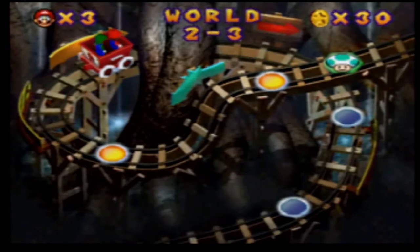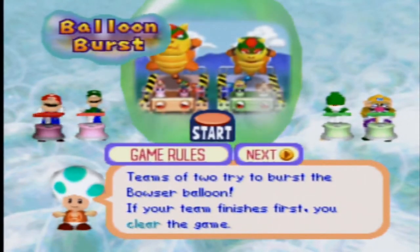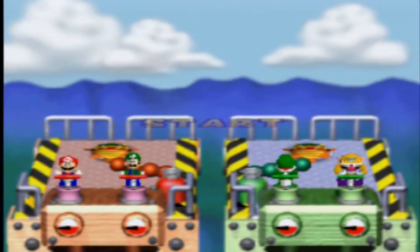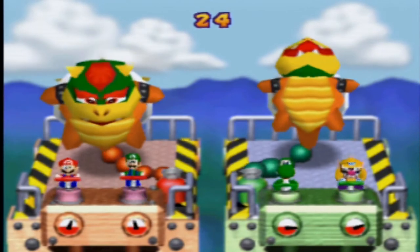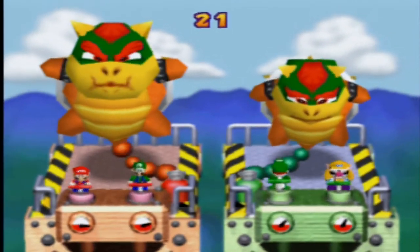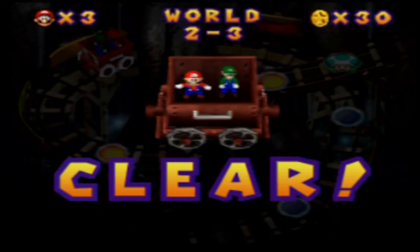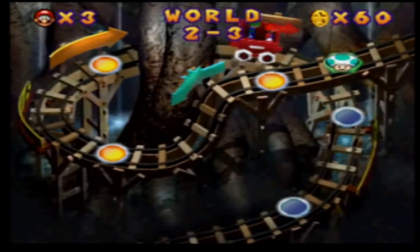Next up is Balloon Burst. Keep in mind that once the actual pump starts flashing, it's probably best to press the Z button until you can just pump it. That way you get yourself much more air, and you can pump the balloons super easily. This one also took me one attempt. If you manage to get used to it correctly, it's pretty straightforward.